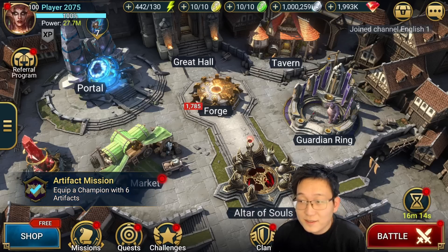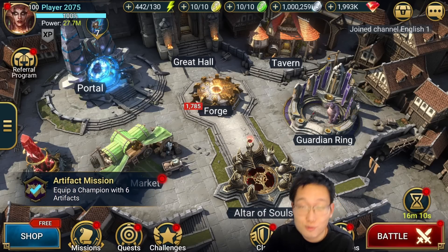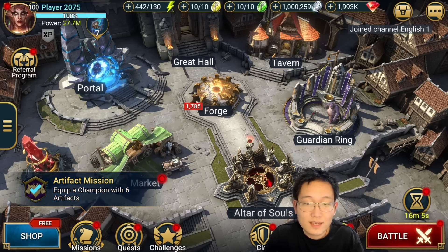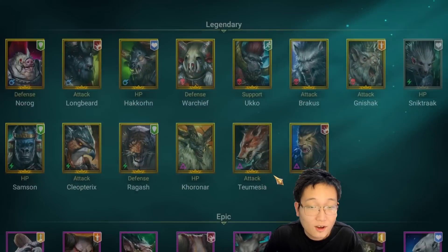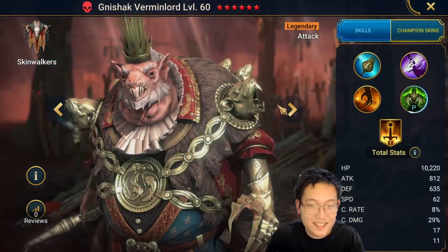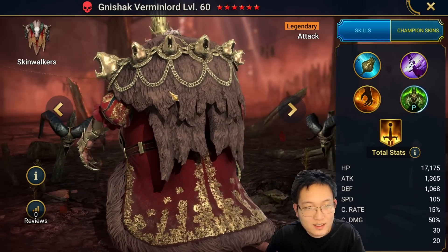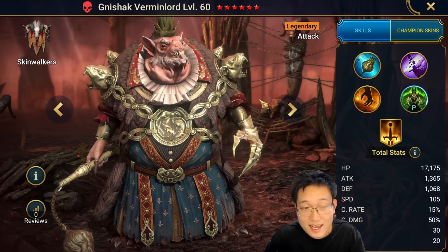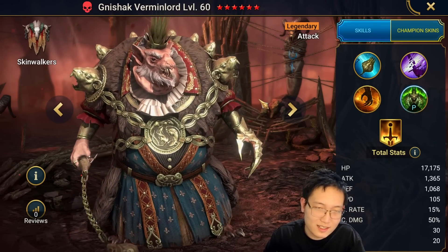Welcome back to another Raid video. Today I want to do an early showcase for our Christmas fusion - this is a once-a-year thing. He's a Skinwalker, the Rat King, king of the rats. Very cool looking - a fat rat, attack-based champion with Force affinity.